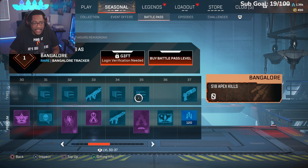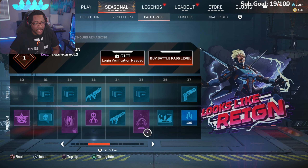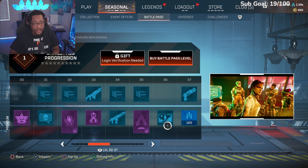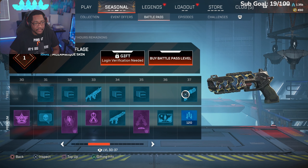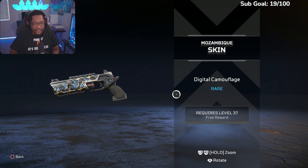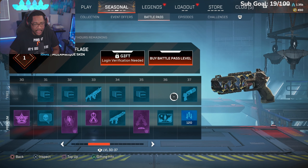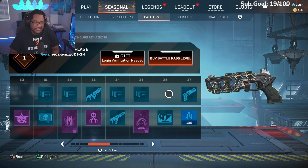Bangalore kills counter for Season 18, another hollow that looks like Rain for Valkyrie, a loading screen that actually looks pretty cool — I might load that up. More crafting metals, Mozambique — most annoying gun in the game — digital camouflage again. I'm not feeling the digital rare camos at all.